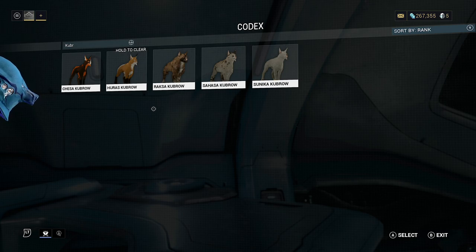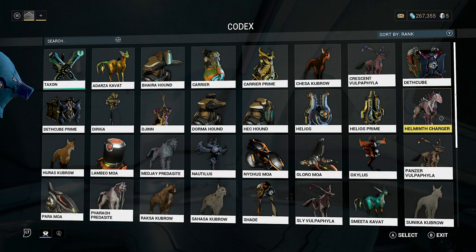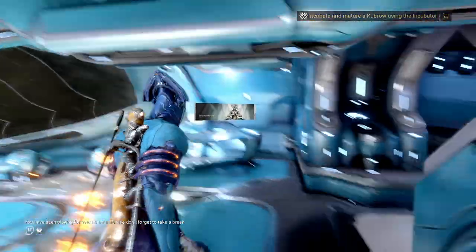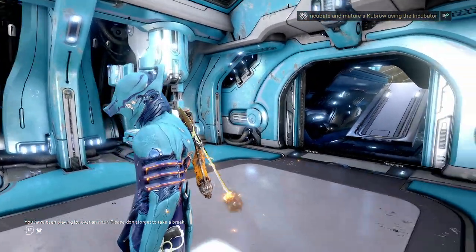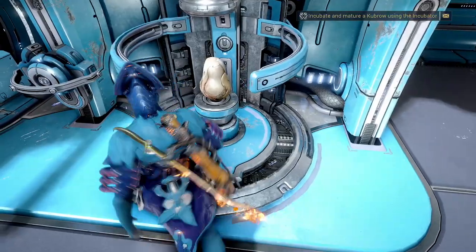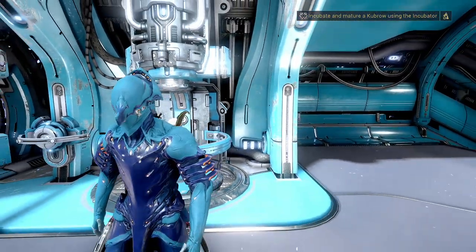They're not necessarily the best companions overall, but they are very good for getting Affinity. In addition to those, you can also get a Helminth Charger by squeezing a zit into the egg whilst it's growing into a Kubrow, which is kind of interesting and disgusting at the same time. Basically, there's a zit that comes from the Nidus Warframe — you'll see it sticking out the side of your Warframe. If you squeeze the remnants of it into the egg, you can get a different type. So six different ones total.